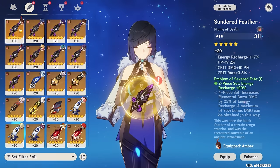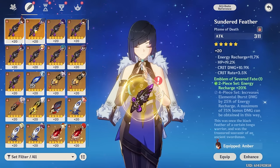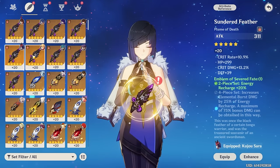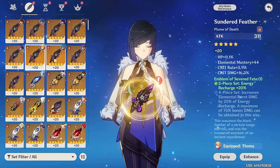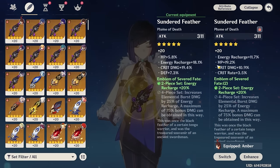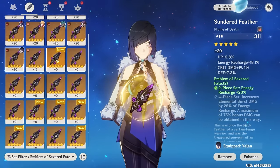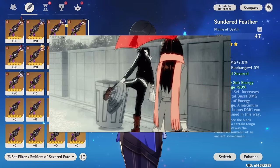Now on to feathers. Looking at the ones already leveled up — this one has energy recharge, HP%, and crit, though the crit's a bit low. Comparing the options: one has more HP, the other has more crit and energy recharge. I definitely need the energy recharge more now, so let's go with that. A quick look at the rest confirms they're all hot garbage. Moving on to the sands.